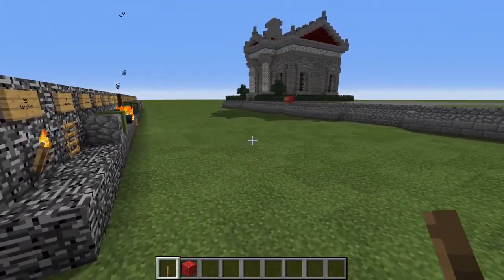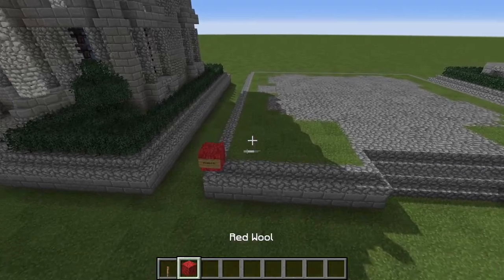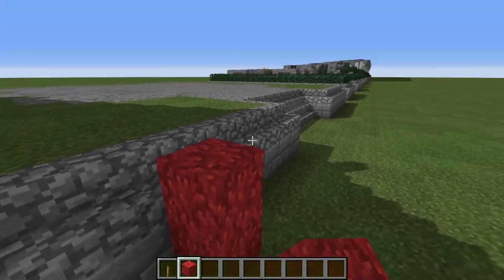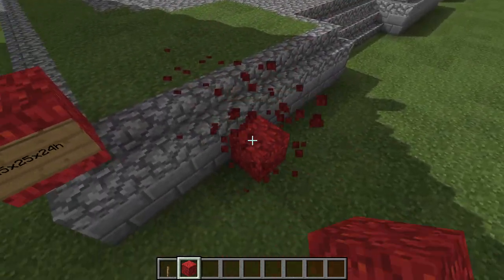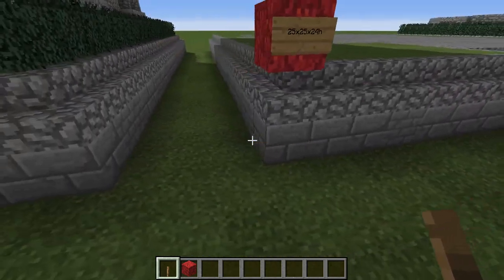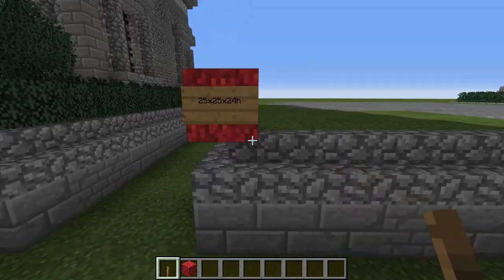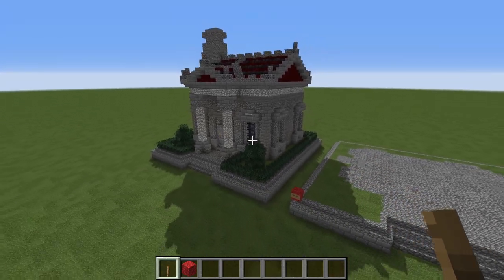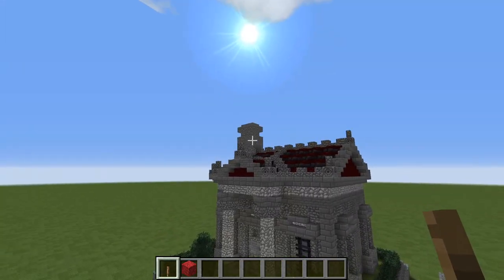So now that you know what we need, let's come over here and take a look at the foundation for our house. The tutorial from this point forward is going to be laid out in two-block slices, meaning that each additional phase I show you is going to be two blocks taller than the previous slice. The first thing you will need to do is lay out a base of stone bricks of 25 by 25 square. The house itself is also going to be 24 blocks tall, so it almost fits inside of a perfect cube.